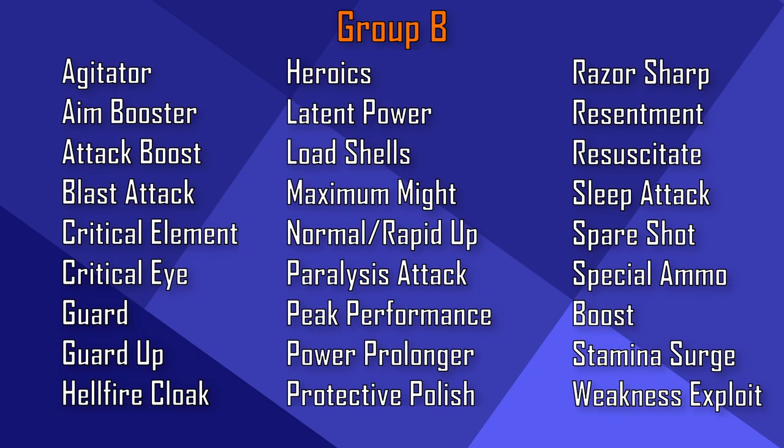In group B, you get Agitator, Aim Booster, Attack Boost, Blast Attack, Critical Element, Critical Eye, Guard, Guard Up, Hellfire Cloak, Heroics, Latent Power, Load Shells, Maximum Mind, Normal Rapid Up, Paralyze Attack, Peak Performance, Power Prolonger, Protective Polish, Razor Sharp, Resentment, Resonate, Sleep Attack, Spare Shots, Special Ammo Boost, Stamina Surge and Weakness Exploit.